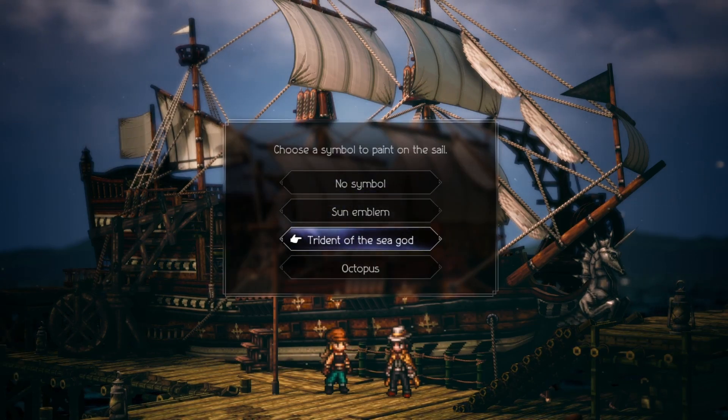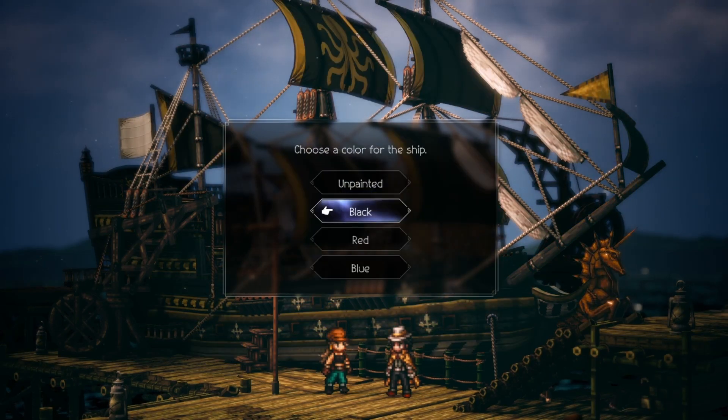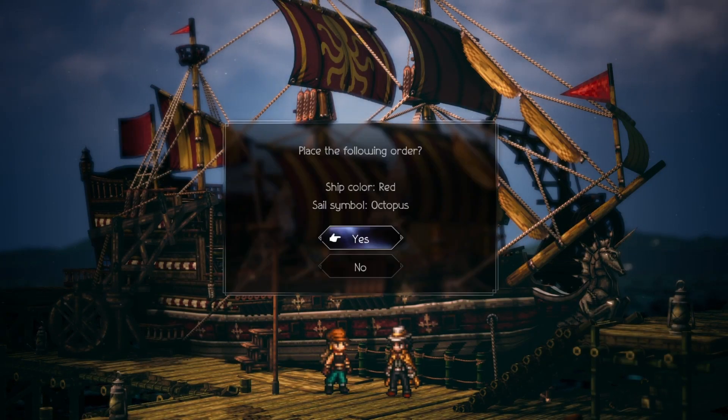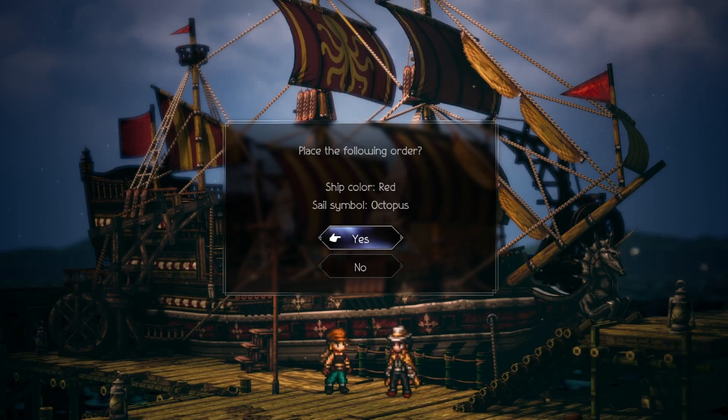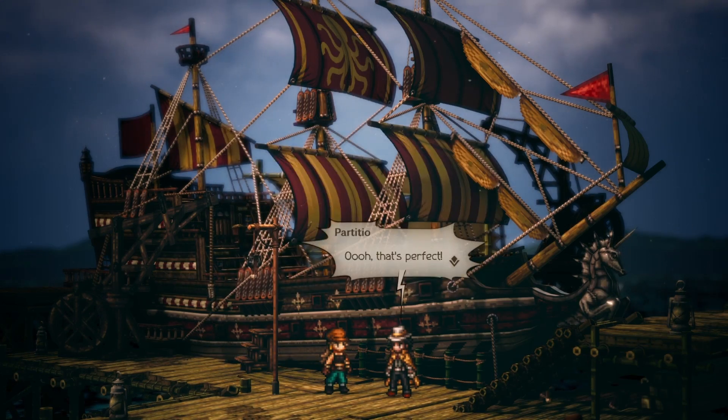However, before you do so I want to give you a quick tip. I recommend hiring an NPC with Partitio's Path of Action before you purchase, as this is going to save you a lot of leaves. You have the option of hiring a sailor, which gives you a 5% chance to receive 50% off the purchase, or a regular merchant, which guarantees that you will save 20% off of that purchase.